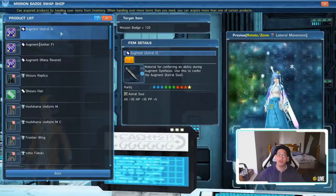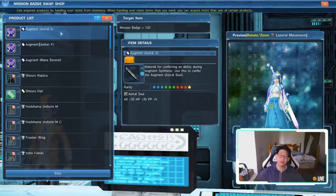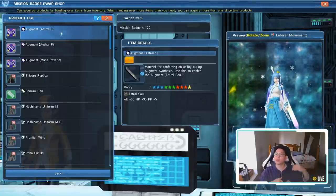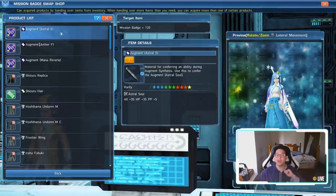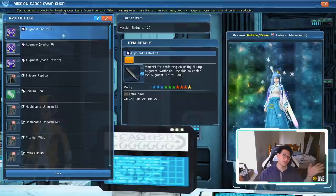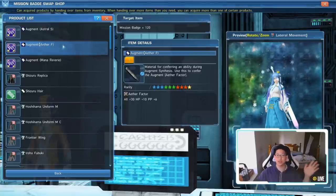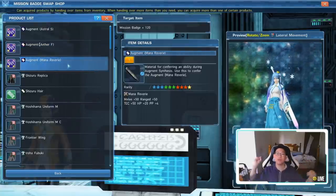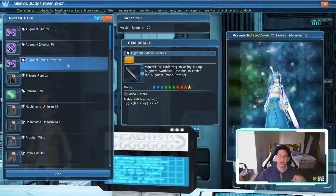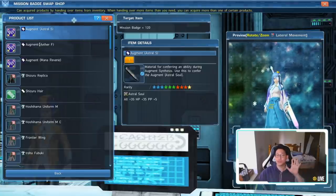These are very, very powerful. The reason why you need a lot of Augment Transfer Passes is because when you get a four-slot unit with the perfect augment, in order to upslot it to five slots you use one of these capsules — boom, five-slot unit. From five-slot to six-slot, put in an Aether Factor — boom, six slots. From six-slot to seven-slot, put in Mana Reverie — boom, seven slots. Super duper nice, almost zero effort.